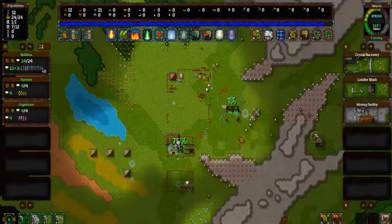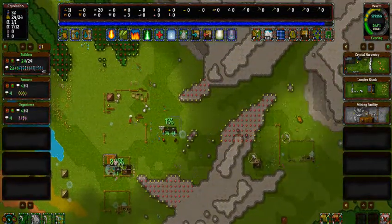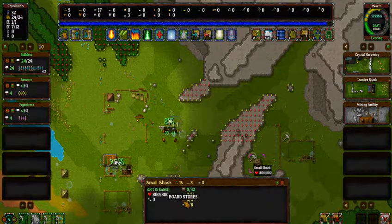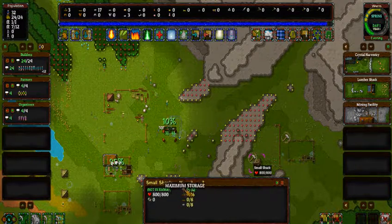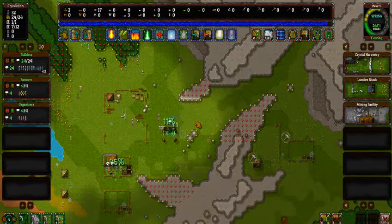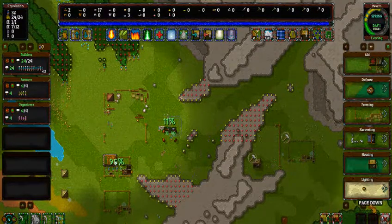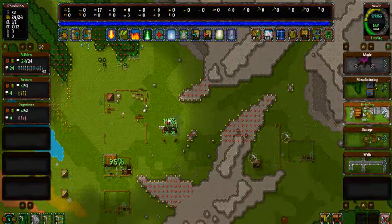Any more people? Yes, there's more people. Alright, goody goody. Small shack — this needs boards. We don't have boards. For that you need to go to the manufacturing down here.